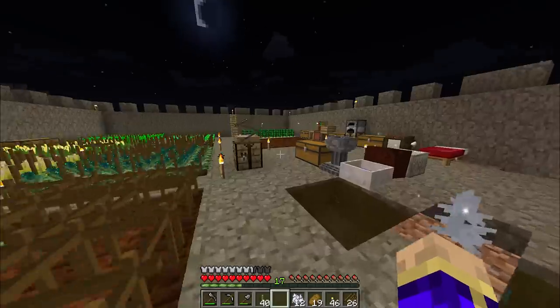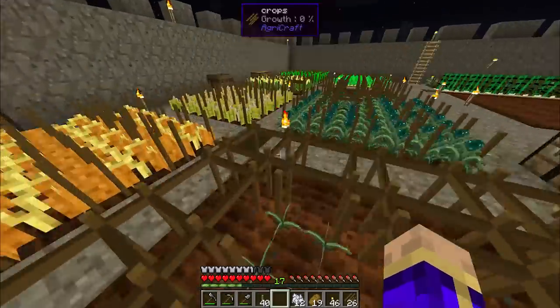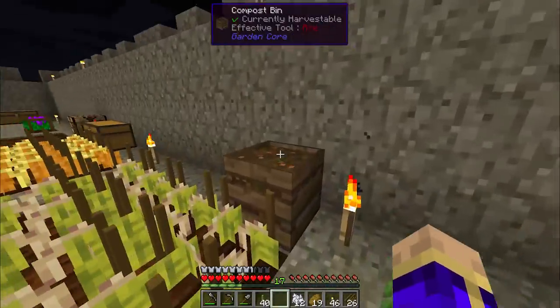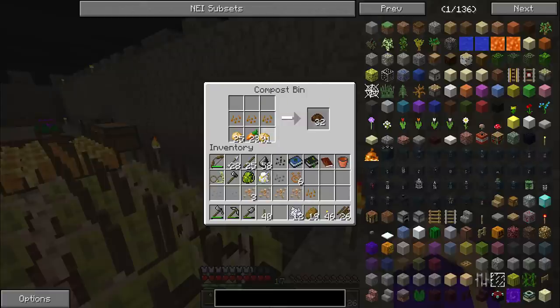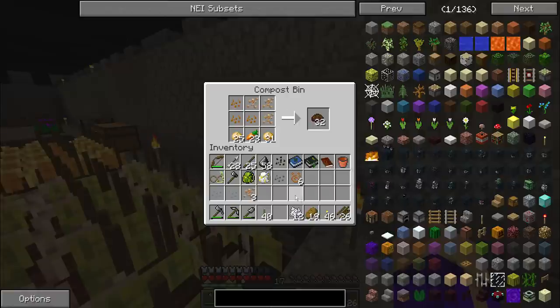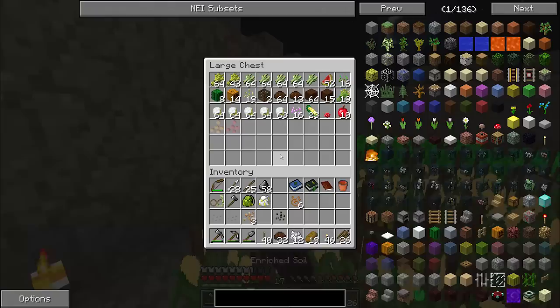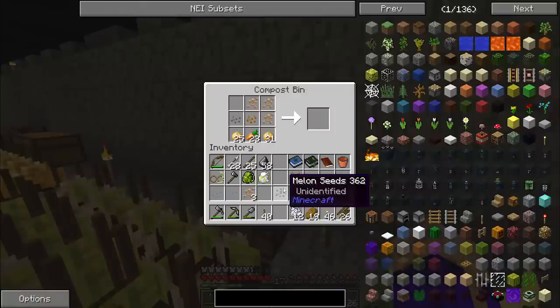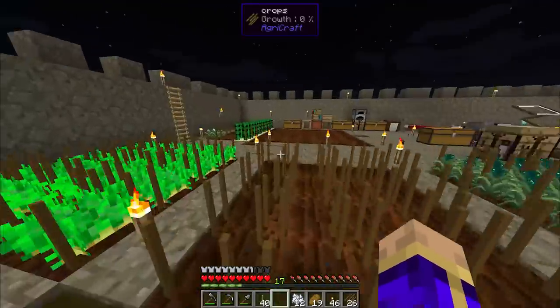One of the things a viewer pointed out in a few comments was that any seed will work in the compost bin. So if you have extra copper seeds or anything like that, you can dump them in here and get rid of them. Anything that is not up to the level that you want it to be, just toss it into the compost bin and let it turn into beautiful enriched soil. The seeds provide the same progress as any other bit of vegetable, so you can make pretty quick progress just using seeds.